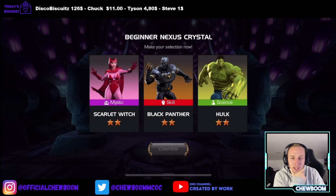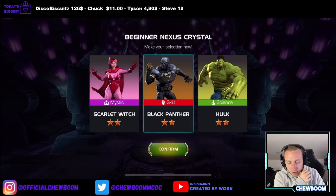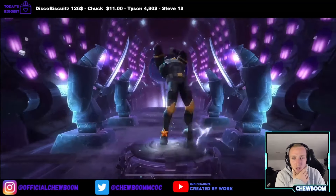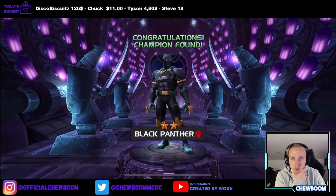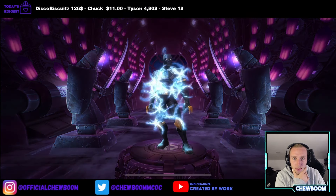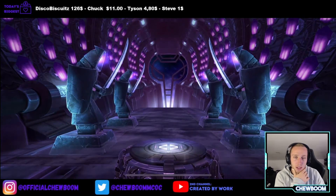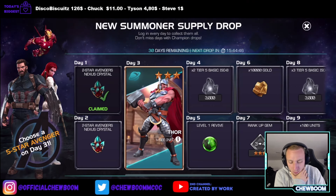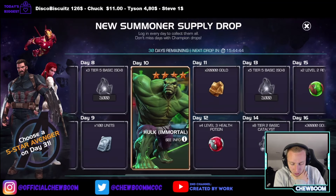I totally forgot about this — you get a Nexus Selector, and this used to be a 1-star but we can get a 2-star now. I'm actually looking to get Black Panther here. I really like Black Panther; I picked him as a 7-star on the main account. But Hulk is otherwise a very good option as well. This is definitely new — choose a 5-star Avenger on day 31. Well, we're only getting the day 1 reward but we at least get a 2-star to start with.